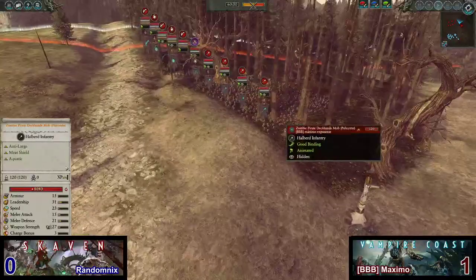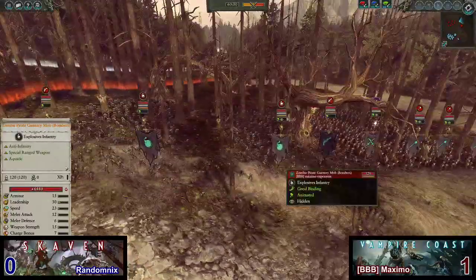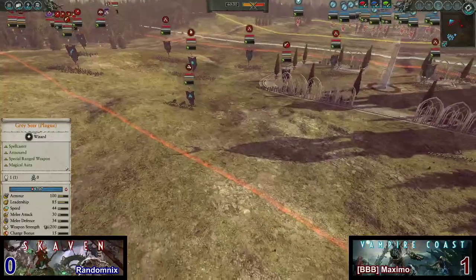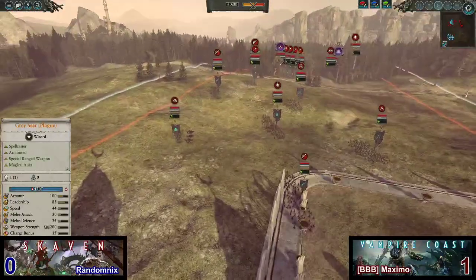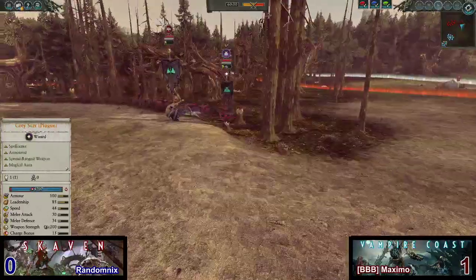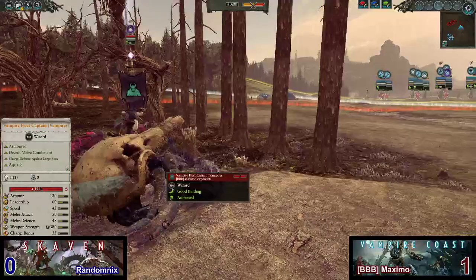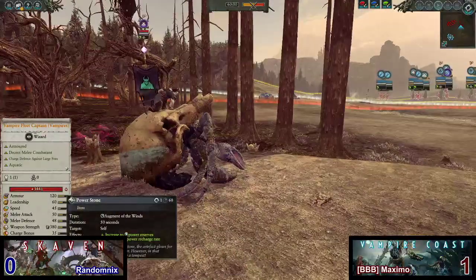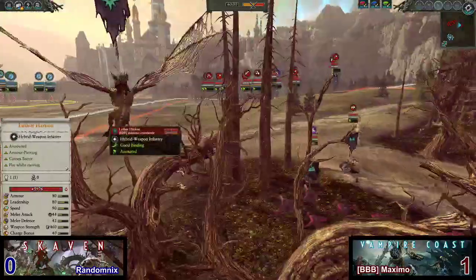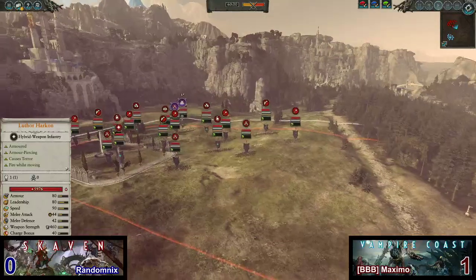Now, what about the Vampire Coast? We're going to have four units of Zombie Pirate Deckhand Mob with Pole Arms - the Tide of Skulls - plus some Zombie Pirate Gunnery Mob, and two Zombie Pirate Gunnery Mob with Bombs. Other than that, we're going to have two Carronades back here - they should be an effective counter to the Poison Wind Globadeers. Coming over to the Monsters and Heroes, we have the Night Terrors, the ROR Morin' Ghouls that cause terror, and a Vampire Fleet Captain on a Krabby with Taunt, Speed of Lycos, Power Stone, Invocation of the Heck, and the Drowned Dead Spell of Lycos. Luther Harkin up in the air on his Death Street Terrorgeist has Horn Swaggle and Power Siphon.